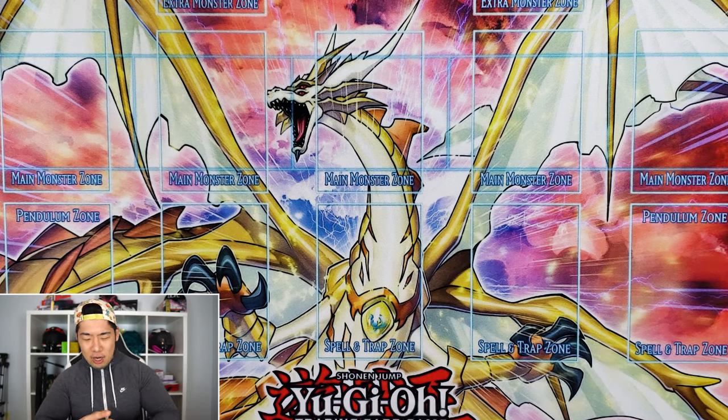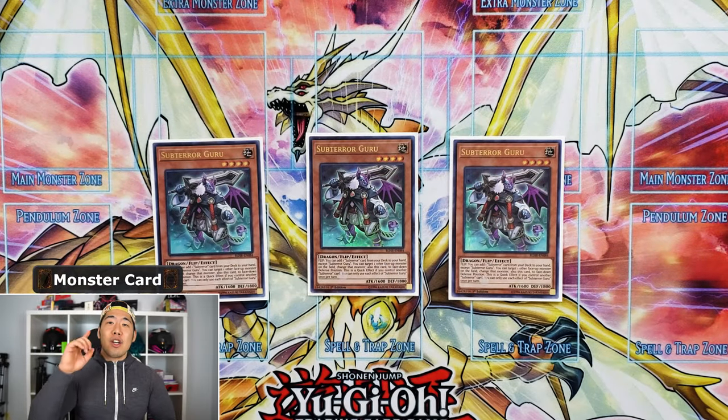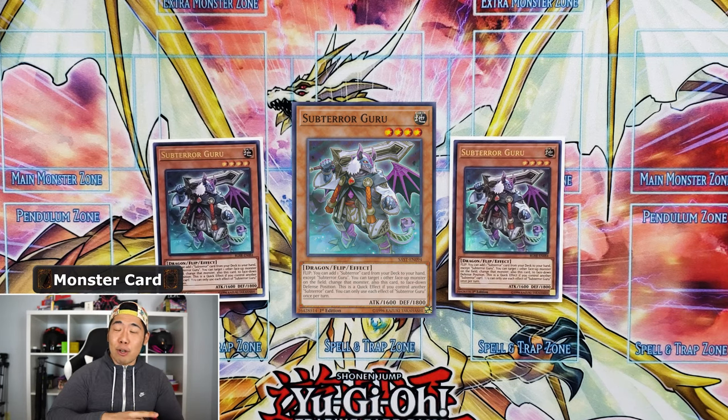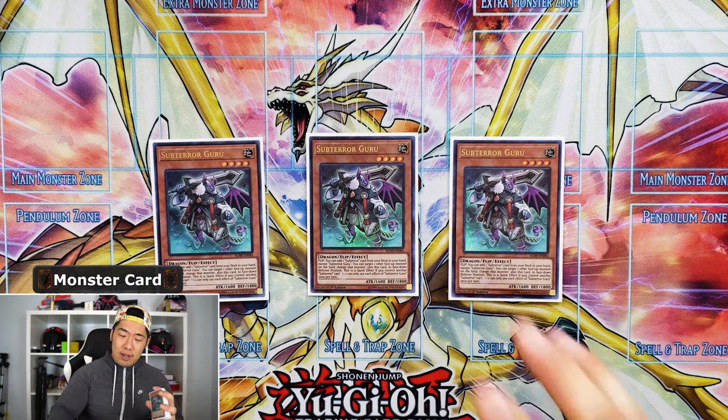Obviously we're running triple Subterror Guru. If you don't know anything about this deck, go watch our video called 'Subterror How-To' where we go through deck theory, test hands, and the weaknesses and strengths. Basically this is a big brain deck built around flip effects. Subterror Guru is your main searcher — you can draw into it, get a flip effect, and search the entire archetype.